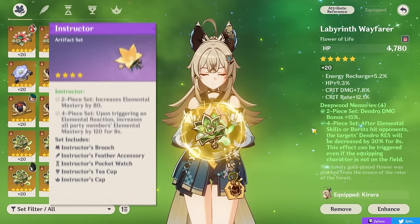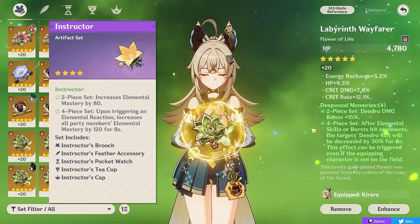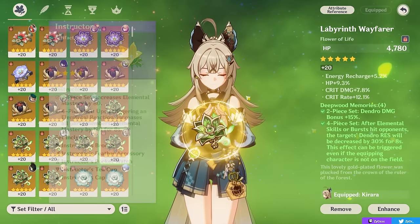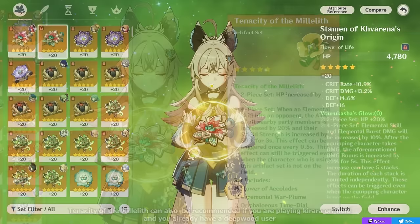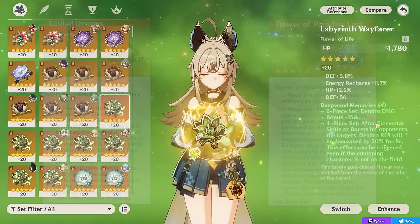Putting Deepwood on a supportive character means another Dendro character can run a more offensive set. Other good options include 4-piece Instructor to give Elemental Mastery to your team, especially in reaction-based comps, or 4-piece Noblesse Oblige if you want some attack. Note that Instructor is a 4-star set, making it more accessible early game but with worse stats at late game. You can still get away with it and get the EM buff, which makes up for it. Other sets worth mentioning include mixing 2-piece Gilded Dreams with 2-piece Tenacity of the Millelith for 40% HP total, or the 4-piece Tenacity of the Millelith — though its 4-piece buff will only have good uptime if you're on-field in cat form. You could technically go an Elemental Mastery set like Gilded Dreams or Flower of Paradise Lost if you are Blooming in a Nilou team, but typically you are not the character proccing Bloom reactions.